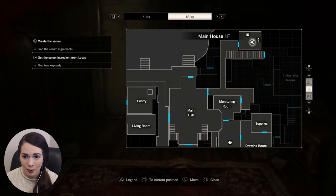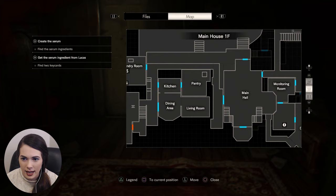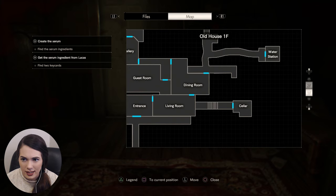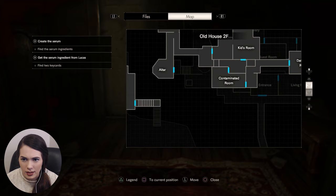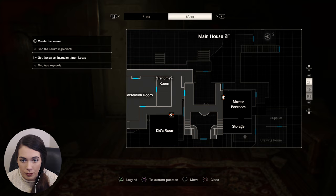We're back and we need to plan things out. Now that we have the snake key, I need to figure out where I'm going. Looking at downstairs, it doesn't look like we need a snake key for anything down here. No snake key needed upstairs either. So we only need the snake key for the way upstairs of the old mansion — the master bedroom and the kids' room. That is where we plan on going.